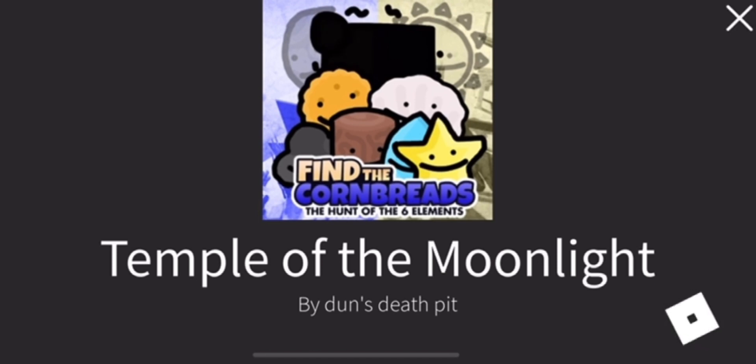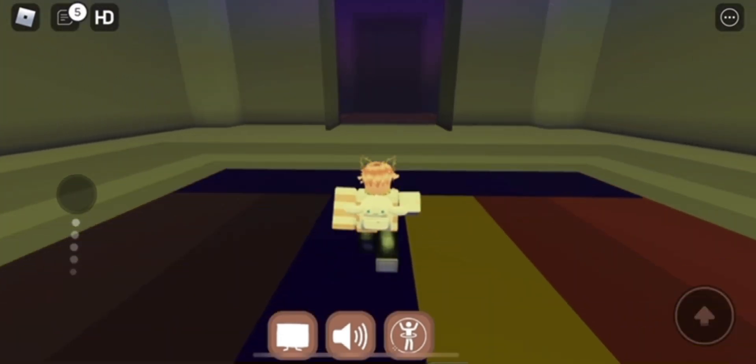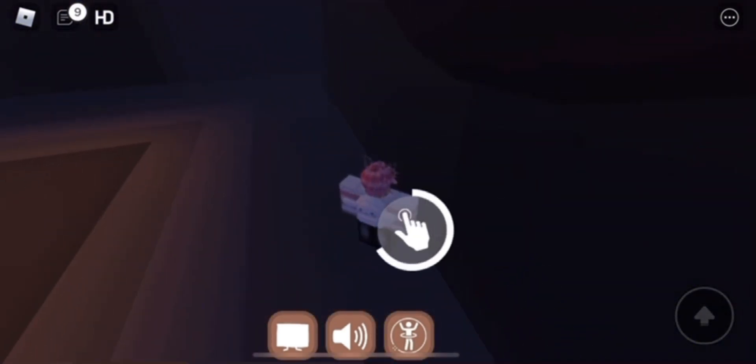Once you're in the Temple of the Moonlight, go through the doors. Once you're near the doors, go towards the right and click unlock. From here it's really easy to do.